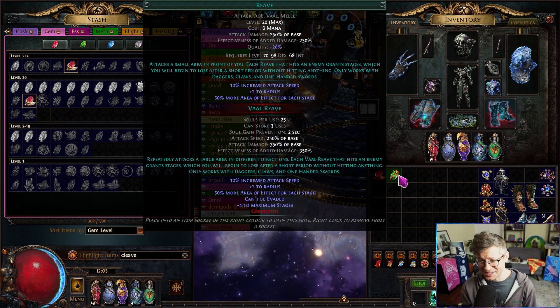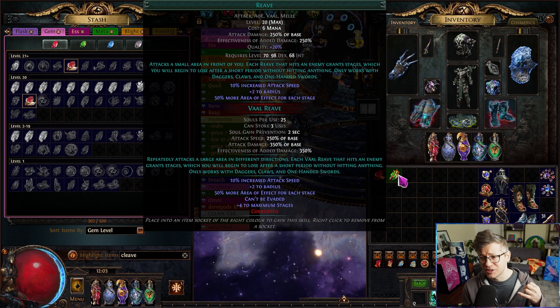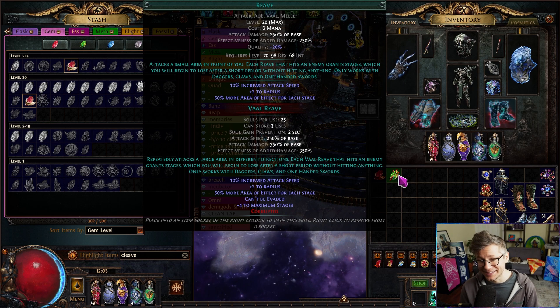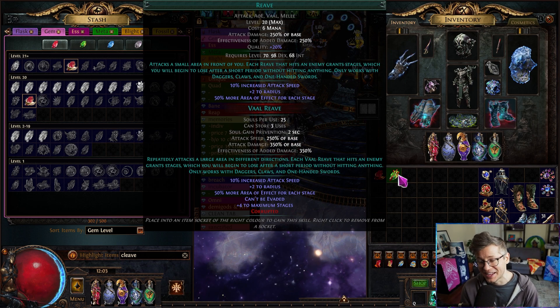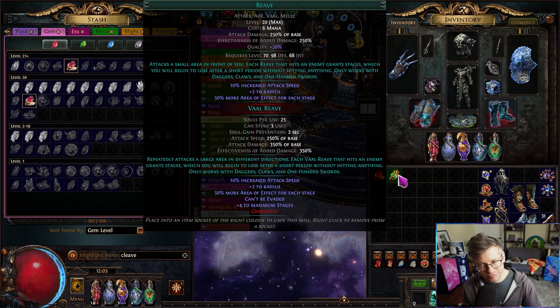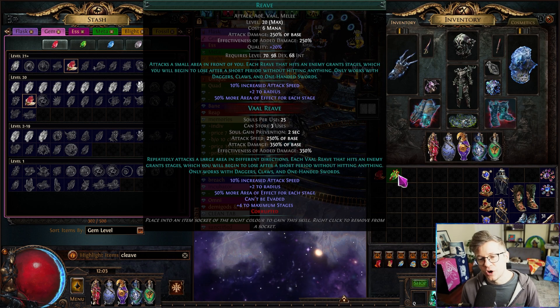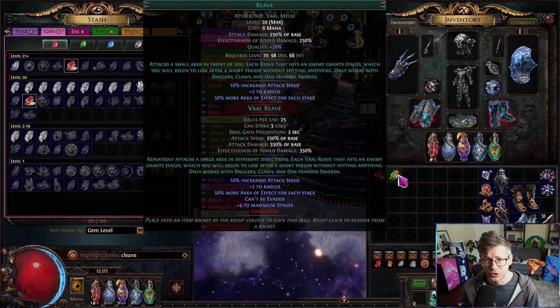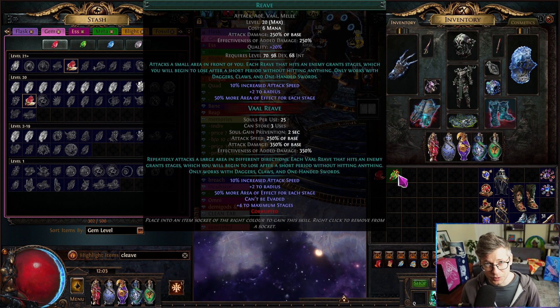I did spend a lot of time last night actually testing a whole bunch of other skills — everything from Heavy Strike, Vigilant Strike, Reeve, Glacial Hammer — I tested everything that I could. And Reeve was actually the big standout. Reeve is one of those skills that is known to scale very well. It's not a big boy boss scaler whatsoever, but it has respectable numbers and very respectable size.